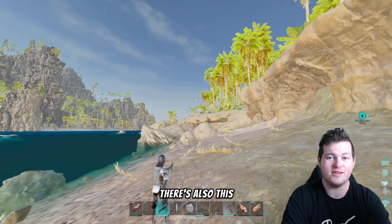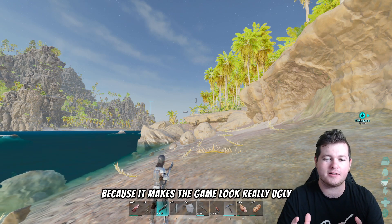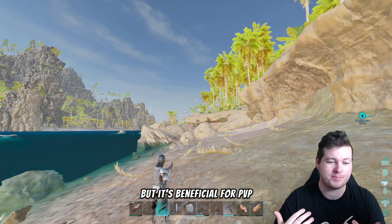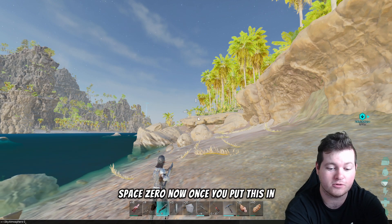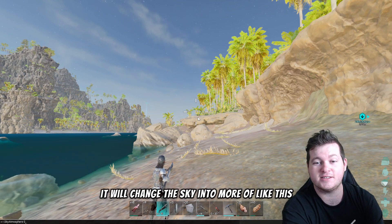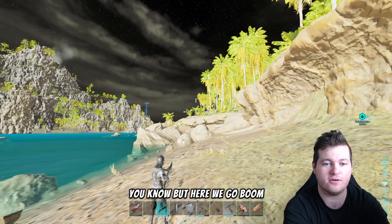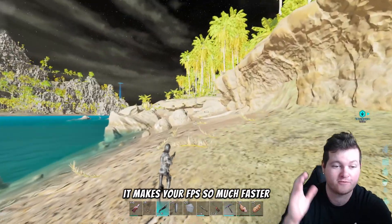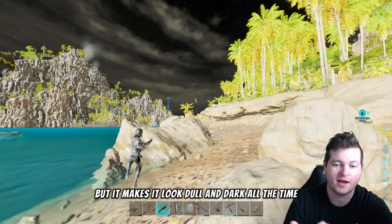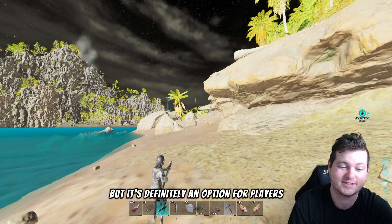There's also one more command that I haven't put in because it makes the game look really ugly, but it's beneficial for PvP. It's called r.SkyAtmosphere 0 0. Once you put this in, it will change the sky into more of a black sheet of paper. And what that does is it makes your FPS so much faster, but it makes it look dull and dark all the time, which you may not want, but it's definitely an option for players.